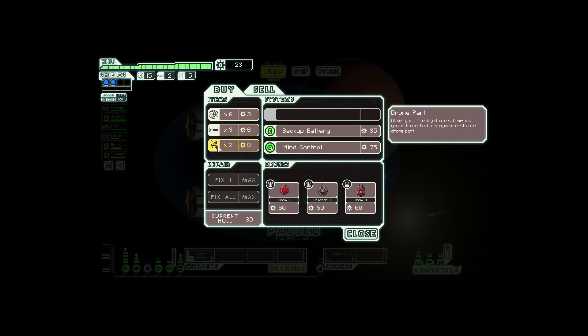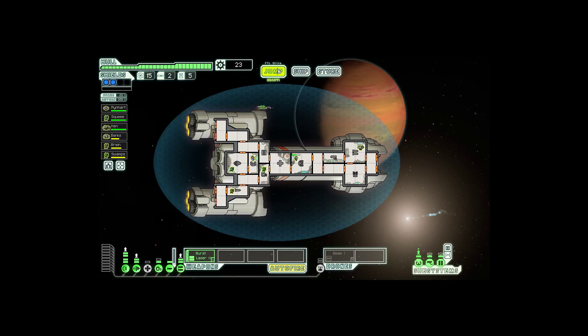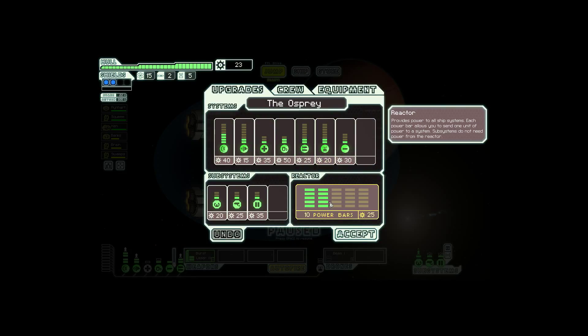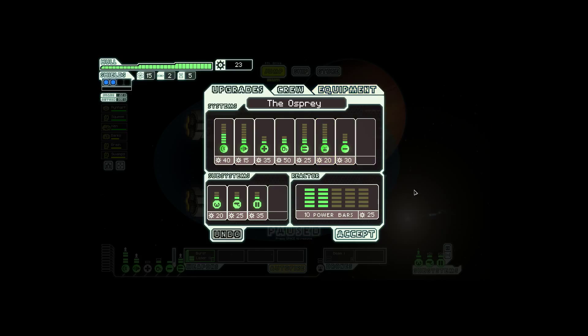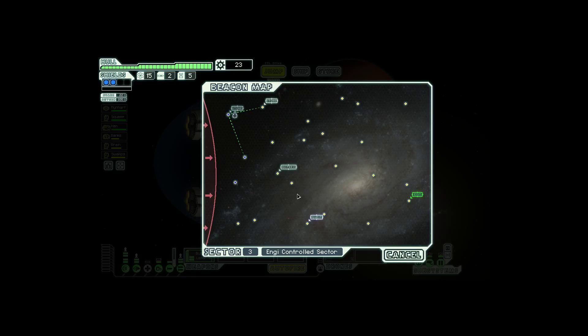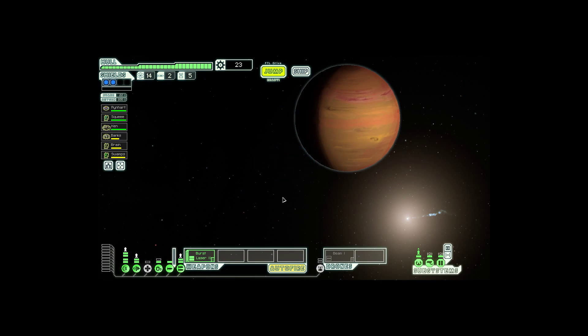The outpost hails you: 'Thank you, I don't know what we did to anger the rebels, but they were ready to kill us. I'll show you our goods and patch up your hull.' We get five hull repaired and 23 scrap — not bad. Oh, he sells stuff as well. We could buy the drone control here, but I'm not actually sold on it. We're gonna have a bad time hurting things in just a small amount of time because of our inability to upgrade our weapons.